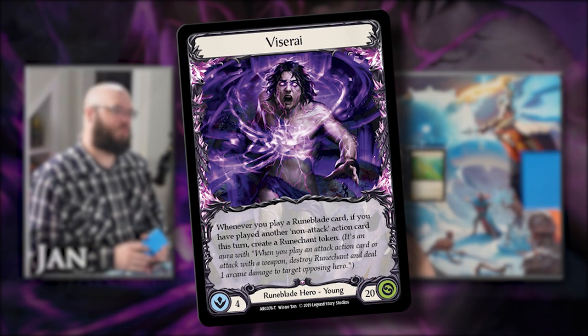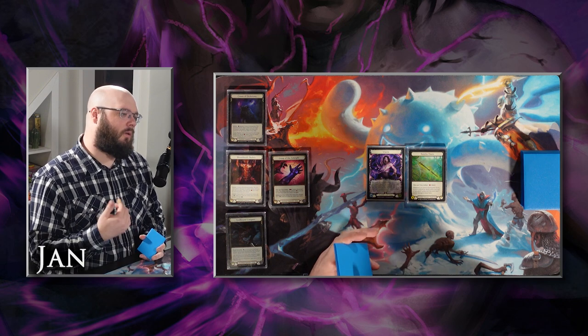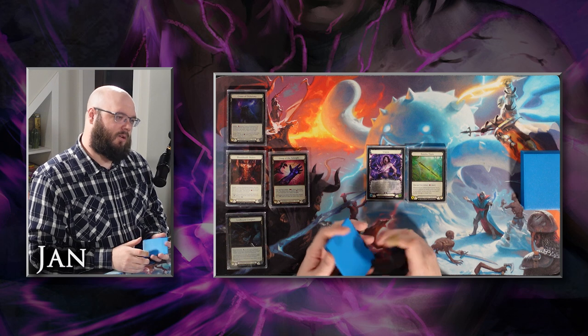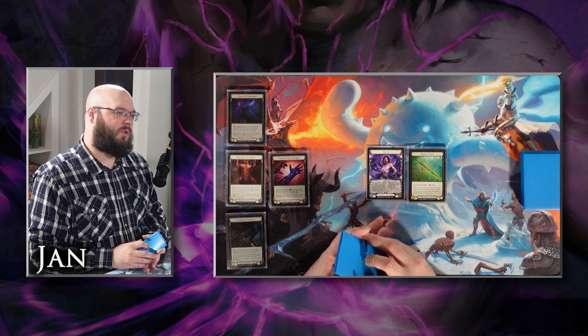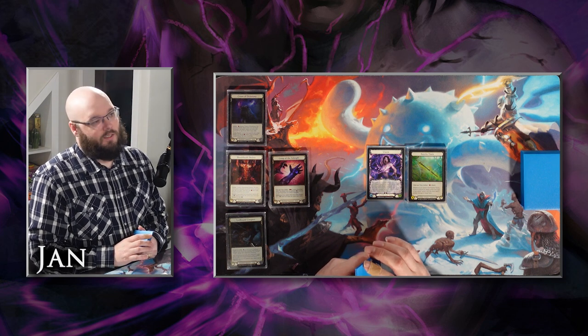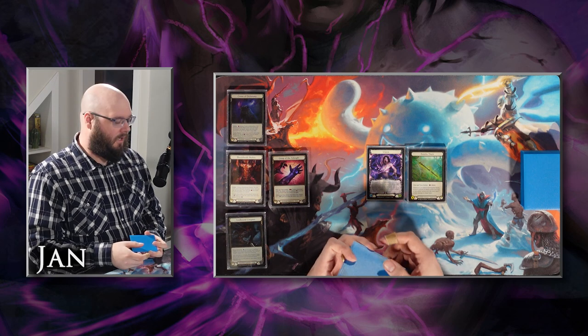The deck I've brought today is the aforementioned Viscera deck — kind of a combo hybrid, not truly OTK. I'm playing a few more defense reactions just to mitigate some of the physical decks like the Benjis, the Iras, and other warrior decks. I'm also testing out a theory that the math behind 50/50 deck construction for Viscera for the purpose of Sonata is incorrect, because it kind of skews your actual ratios on the turn you go for it since you've committed non-attack actions to make rune chance. We'll see if I'm correct or wrong — probably wrong, let us know in the comments. We're scientists.